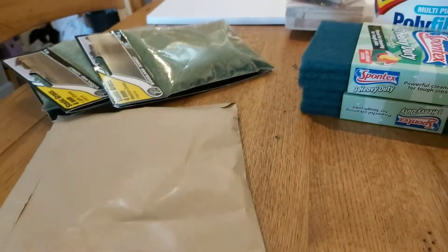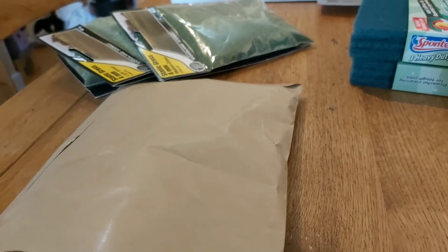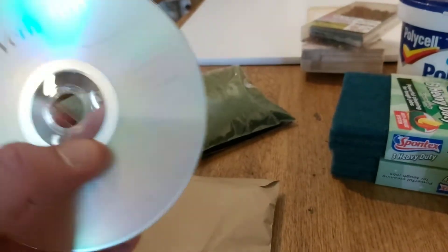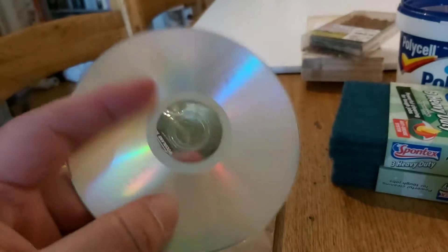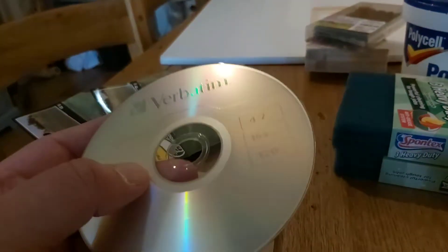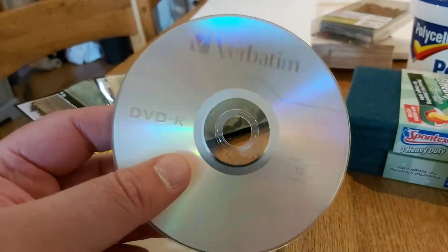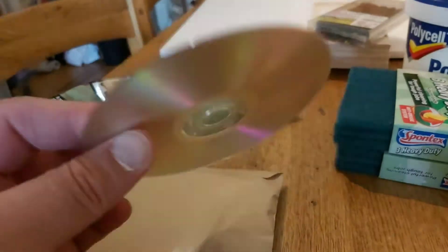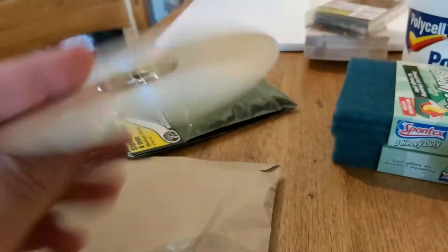My father-in-law came to the rescue — he's a silver surfer but he has got tons of CDs he's never used, and he said I could have them. These are going to be ideal as bases for scatter terrain: a couple of trees on them, maybe a pond, maybe an animal enclosure. I'm just going to be dabbling to see how it goes, but he's given me quite a few so that's really good of him.